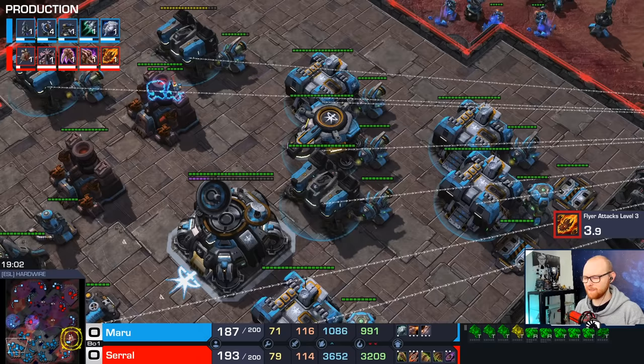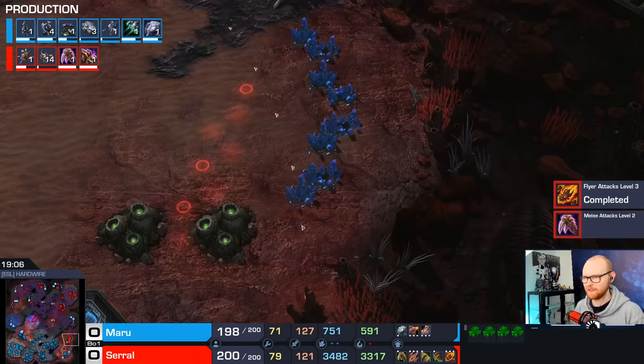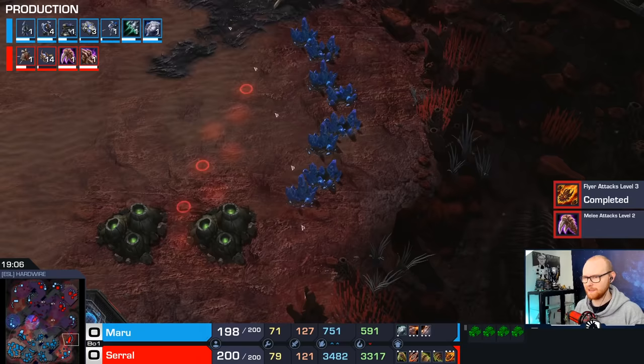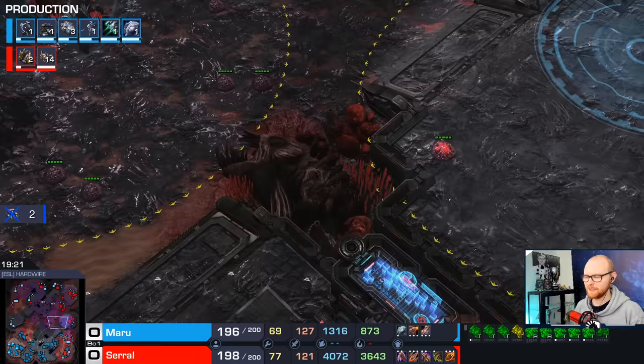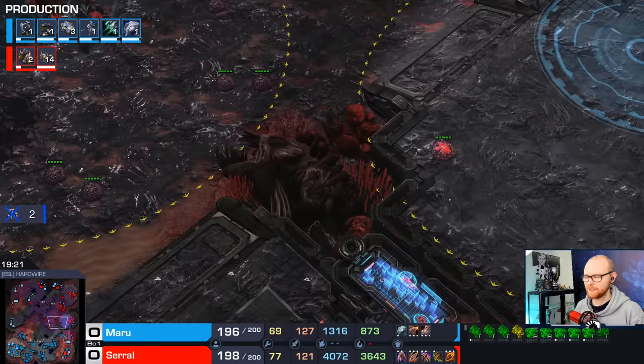As a Terran, your goal is usually to be even on bases with Zerg. If you get one of the middle bases, you're in a good spot. But first, Maru still has to secure his 7th base. His income is looking good. Terran usually mines out a little bit slower than Zerg — we have Mules, but Zerg takes bases a bit faster, so the middle base on the right side is already a little mined out. It's more about efficiency than getting things up fast, and you can kind of see that in his play.